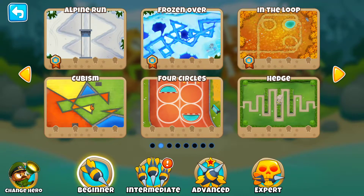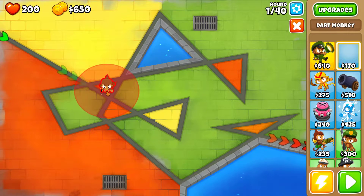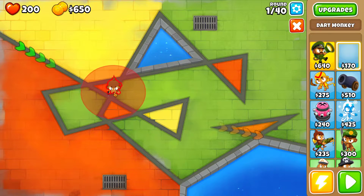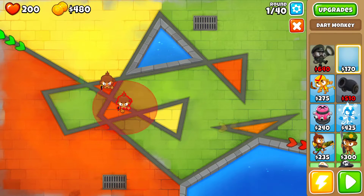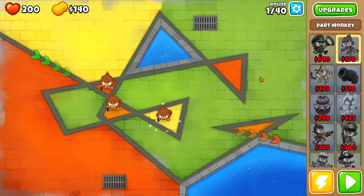Today we are moving on to the Cubism map. With the experience the way it is, I'm probably gonna stick with single tower types for the most part until I get them maxed out. I'll just stick with some dirt monkeys for right now and kind of get to the point where I have all these unlocked.